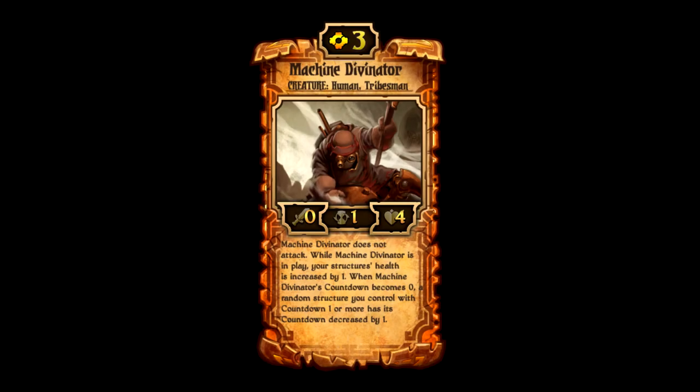Number 5: Machine Divinator, the staple of every mono energy structure deck. Although used exclusively in structure energy decks, he places this high because he is what everything revolves around in that deck. He is only three cost and is a zero attack, one countdown, four health creature. He does not attack, so even if you buff him with higher attack, he still won't attack — don't try that.